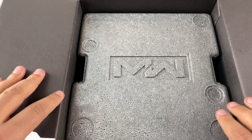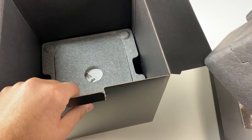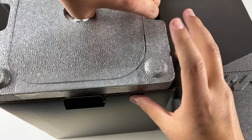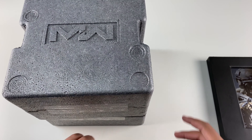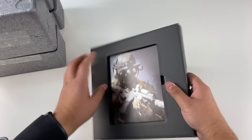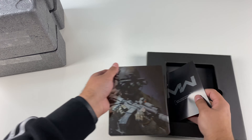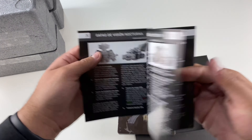Here we go — this is what's taking up all the room in the box. There's more stuff here — one's probably for the goggles, one's probably for the stand. Here are the night vision goggles instructions manual. Can't wait to try these on — there's some cool stuff here.